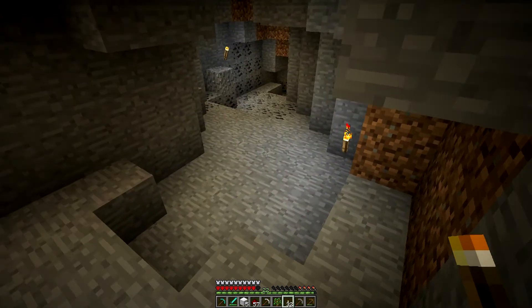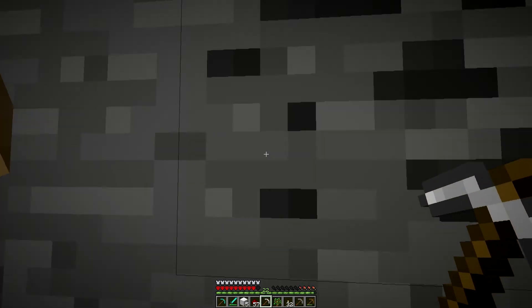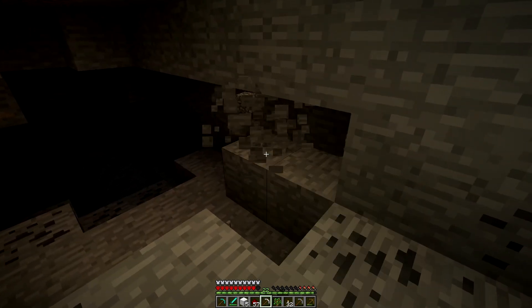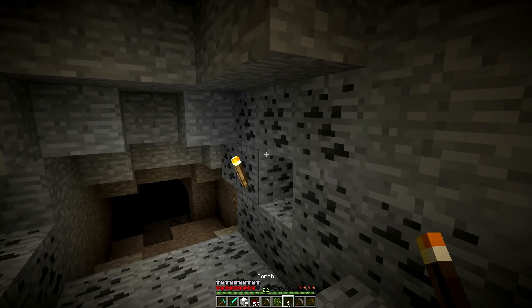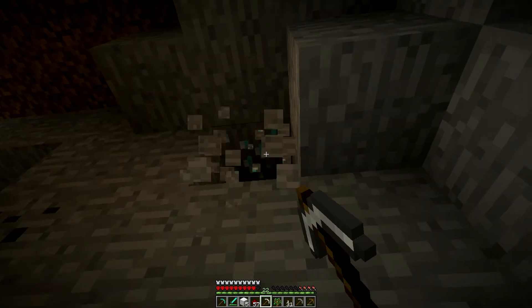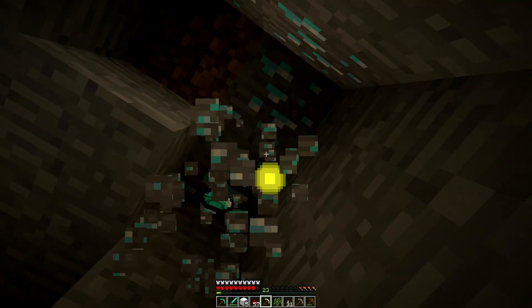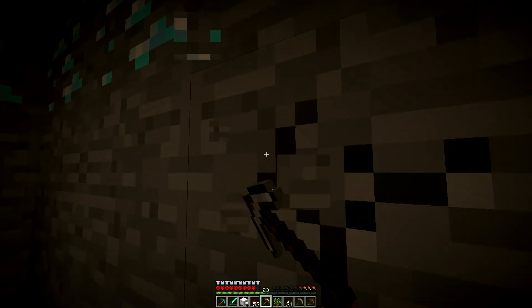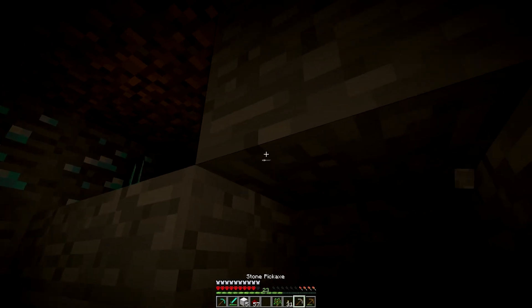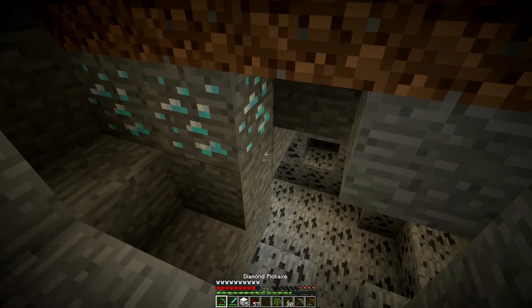Diamonds are not going to be too valuable. It would be so great if you could trade those to villagers instead of emeralds. Let's see how much cobblestone do I have - a good amount, I might want a bit more though. I want to keep the torches off of any ores in case I want to mine those later. I don't think I'm ever going to need to come back down to mine diamonds again - I'm just going to have so many that I won't have enough to be used within the life of this series.